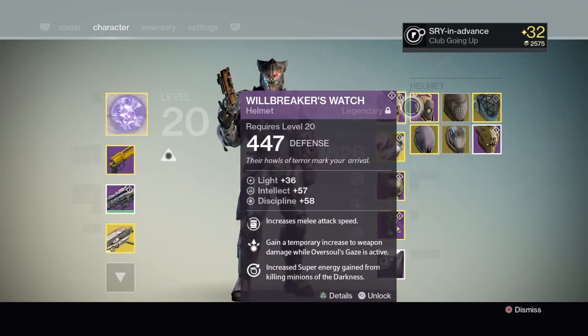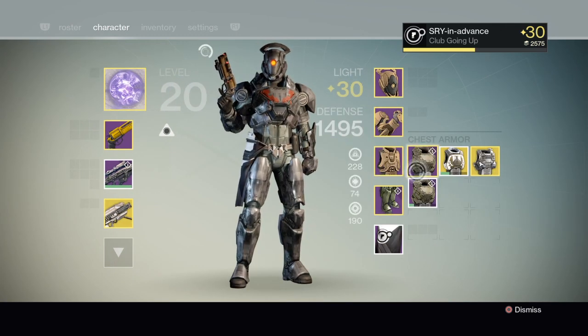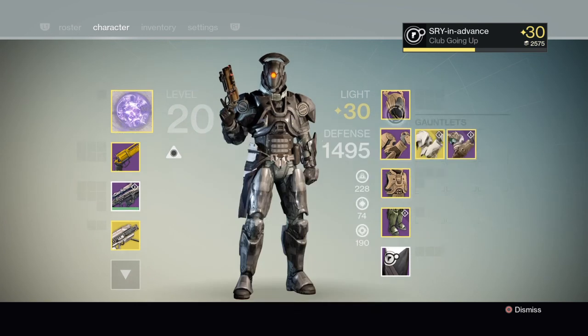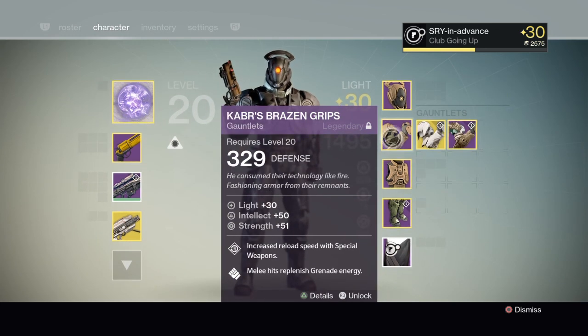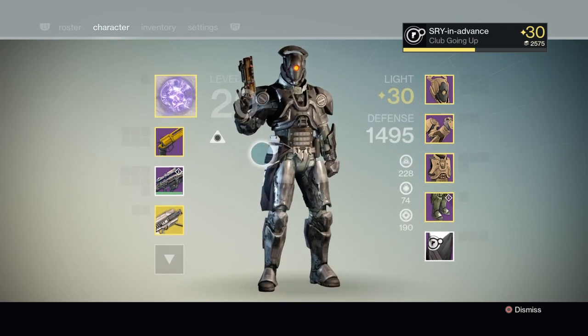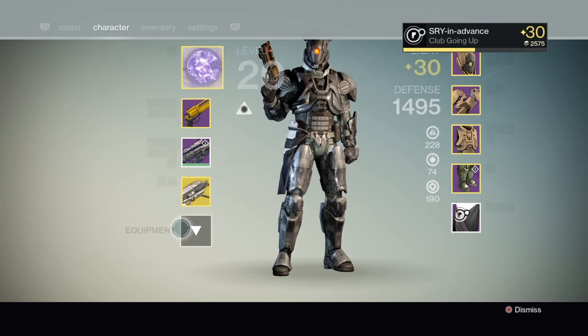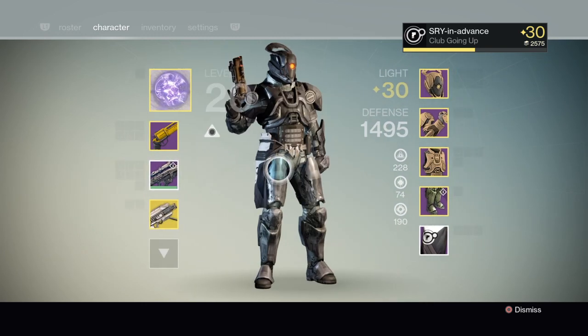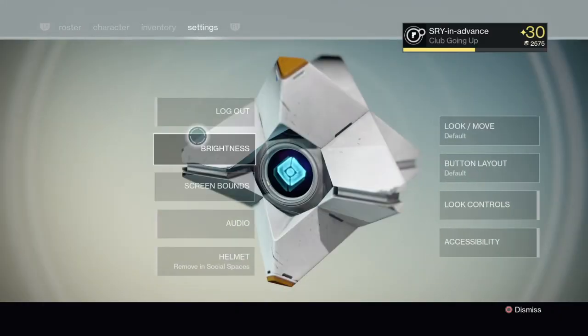I've also leveled up all of my Vault of Glass gear because I enjoy running that raid more. I leveled up this gear so when I hit level 34 — with the Battle Cage, the Gloves, the Chest, and the Greaves — I'll be able to do all of the Vault of Glass with the perks that this armor provides. This is very smart depending on which raid you play. Finally, I'd suggest creating three characters and getting them all to level 32.